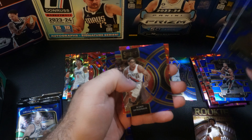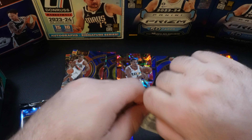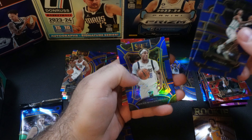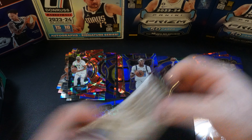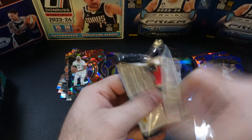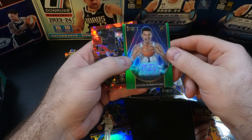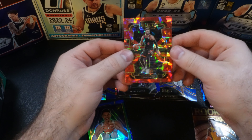Jalen Brown, Devin Booker, we have Scoot Henderson rookie card and Tam-ina Camara. Two packs remaining in the mega box. Nick Smith Jr., Joel Embiid, Cawler Maxine's Prosper, and an Anthony Davis. Final pack of the mega box — we got a Devin Vassell, we have Franz Wagner on a mezzanine, and we have a Victor Wembanyama on a Neon Icon with a green border. That's two Wimbys in this mega box, finishing off with Zach LaVine.